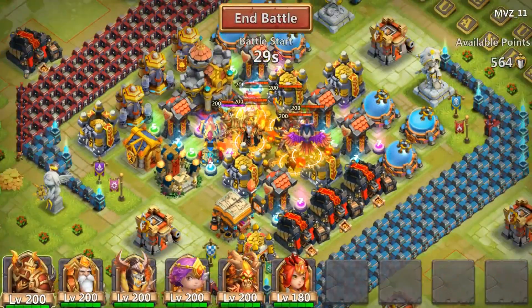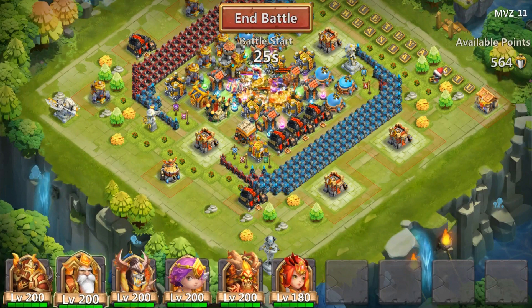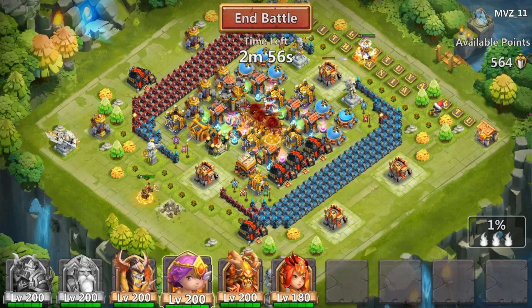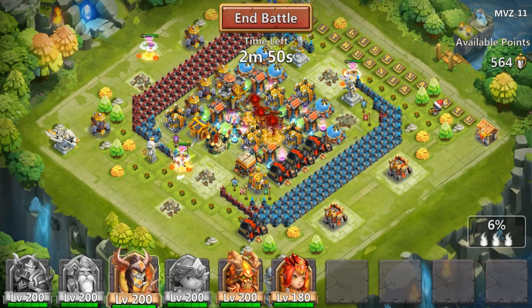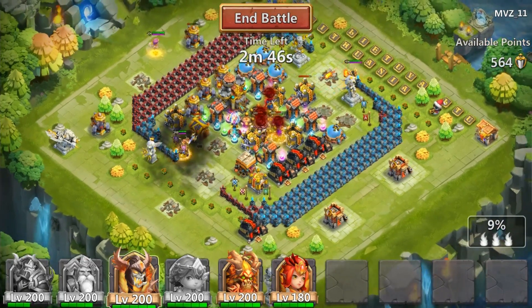What is going on gamers, Avatrix here, and today we're going to go over guild war setups and different lineups that you can use. This first one is a very sniper-heavy team — you have Aries, Warlock, Pixie, as well as Cupid to boost their energy, and then Trentar to bring them back to life, and Skull Knight to clean up at the end.